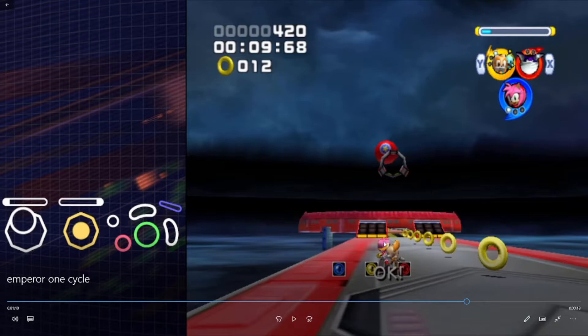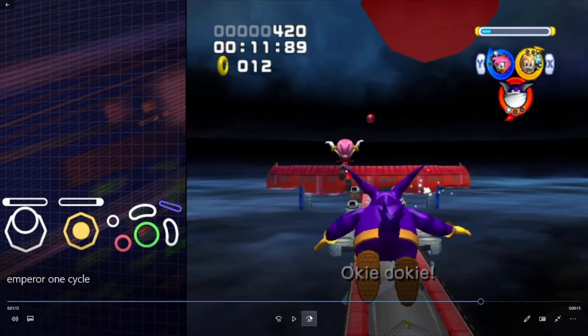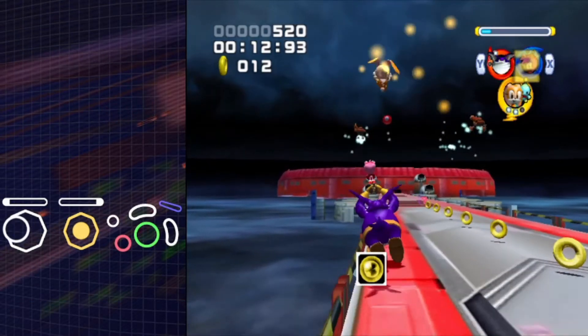The next part: you want to make sure that you hit this ramp as Big. You want to aim for the relative middle of it. If you're too far to the right, Big himself is going to go through the speed ring up here, which you don't want — you only want Cream to go through it. Like that. So Cream is going to get that balloon for our second flight power-up, which is perfect.